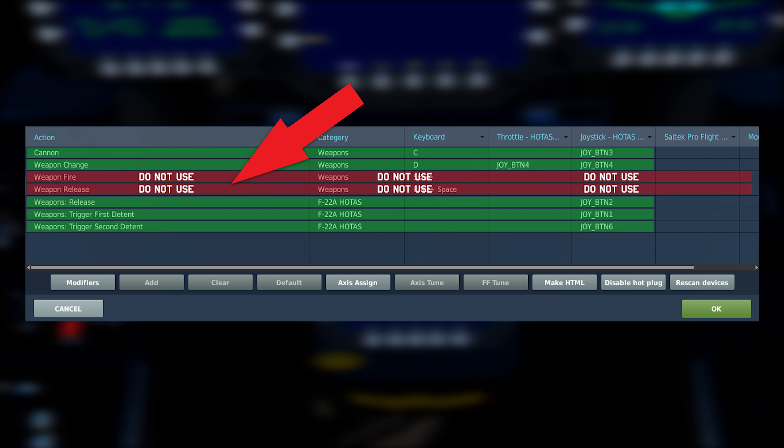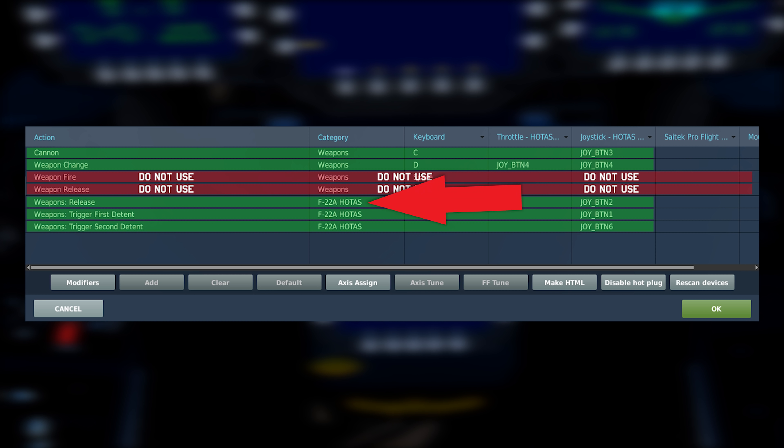With master arm on, you're ready to fire. Do NOT use the default weapon fire and weapon release binds from the FC3 aircraft. Instead, bind Weapon Release under the F-22 HOTAS category. Binding under F-22 HOTAS ensures that when you press weapon release, the corresponding weapons bay will actually open to release the missile. Using the old FC3 bind will cause the missile to fall out without the bay opening.